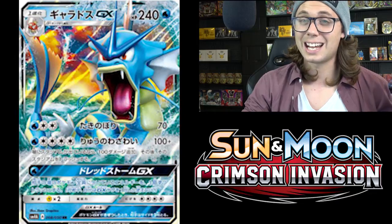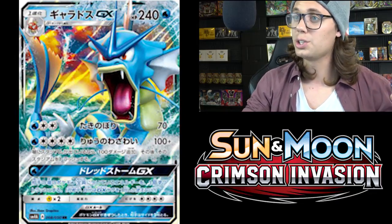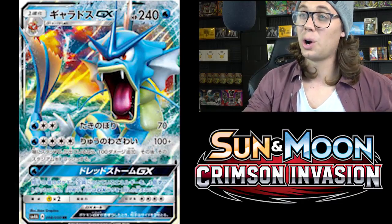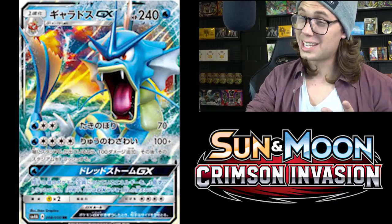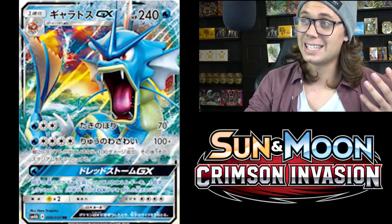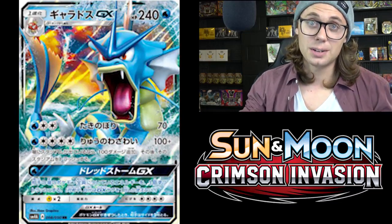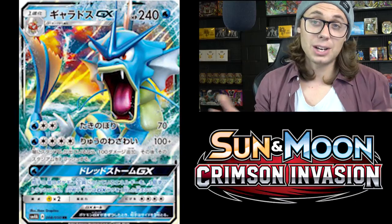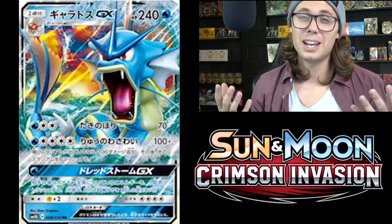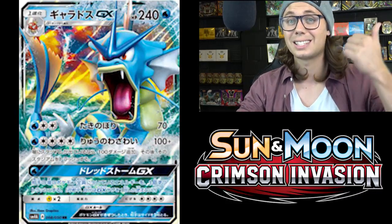Gyarados GX has got three attacks and no abilities. Waterfall for a Water and two Colorless does 70 damage — very vanilla. And it's got Dragon Calamity for a Water and four Colorless energy, so five energy altogether. Dragon Calamity does 100 plus damage; if there's a Stadium card in play, you can discard it and it does 100 more damage — potential to do 200 damage, but for five energy it's just very expensive.